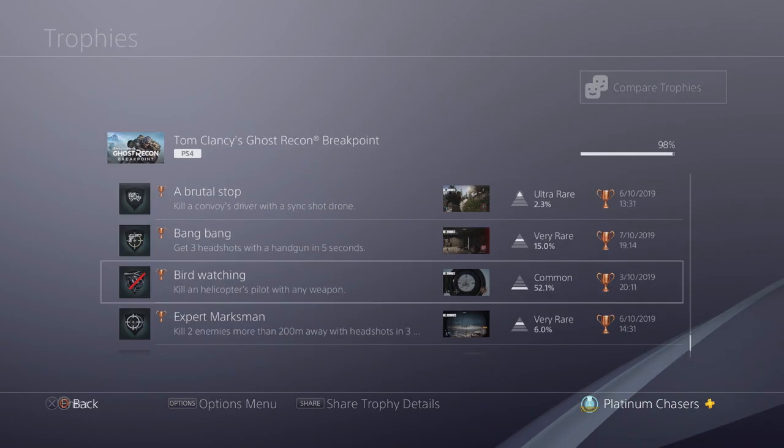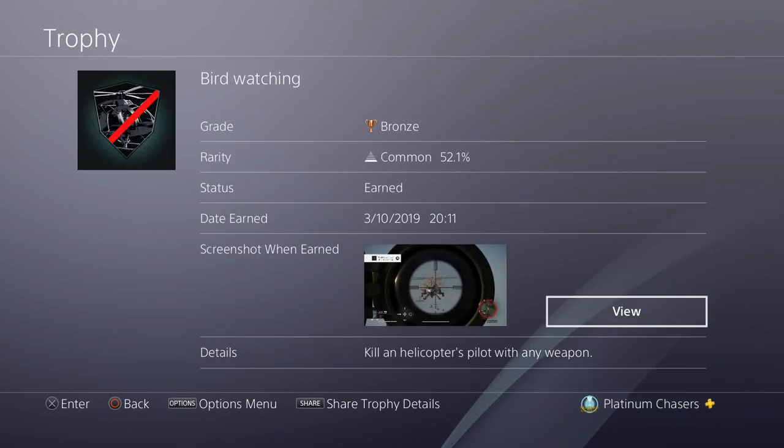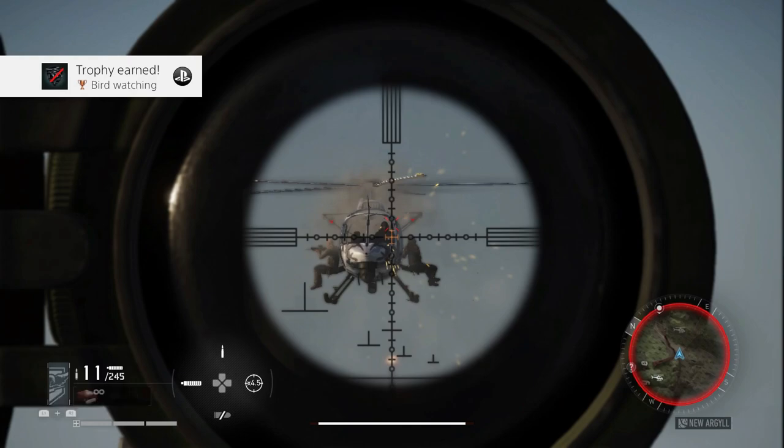Kill a helicopter's pilot with any weapon. Obviously a sniper or DMR is best for this. Just shoot him, kill him, and the helicopter will crash and you'll get a trophy.